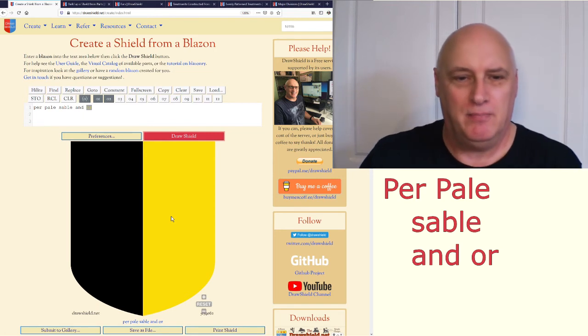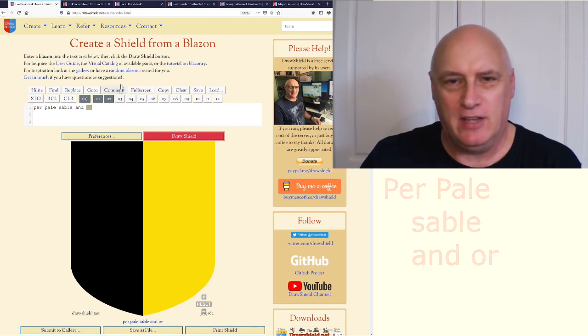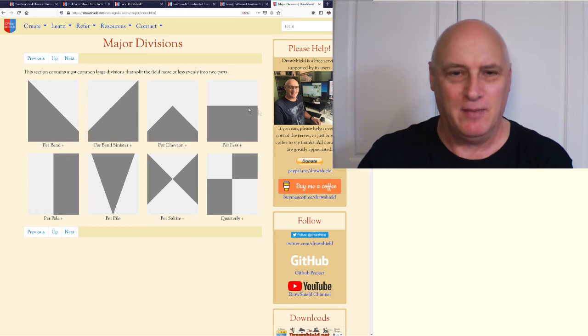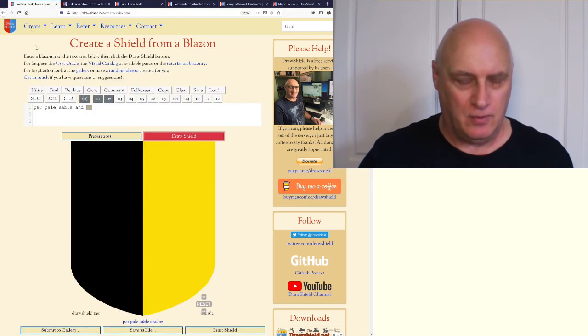How many different ways are there of dividing the shield? Quite a few. Again, look in the visual catalogue — this is the list of major divisions, those that split the shield pretty much evenly into two parts. You'll start to recognise a lot of these words: anything diagonal tends to be known as a bend, anything vertical tends to be known as a pale, and things that are horizontal tend to be referred to as a fess.